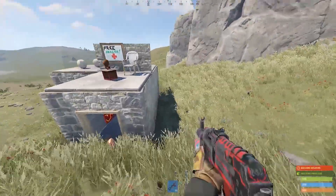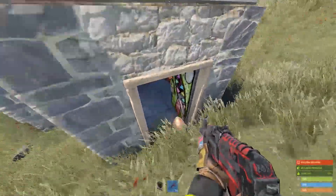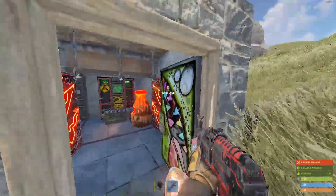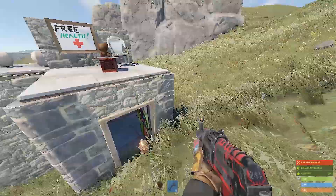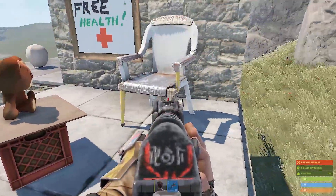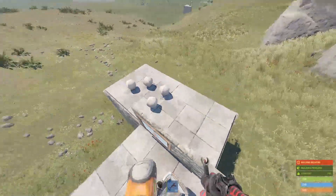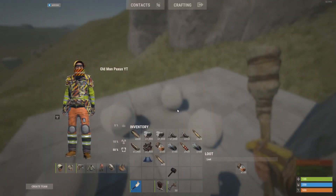Bonus clip: you can put something to entice people — it also serves a double purpose of actually blocking the entrance. Because of the slope of the ground, if you put something that they can't pick up because they don't have TC access, they can't actually get in. And here's the chair thing — if you put any deployable in front of a chair, once a person sits down they won't be able to get up again. That's my most basic trap, and for no other reason than it's fun.